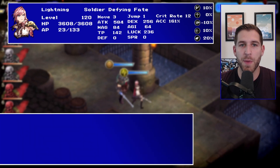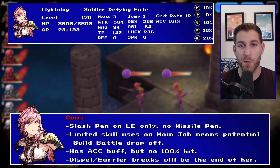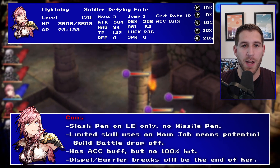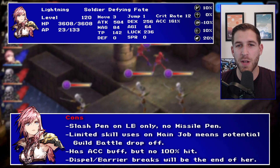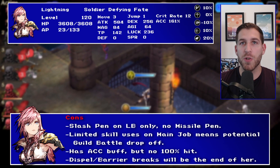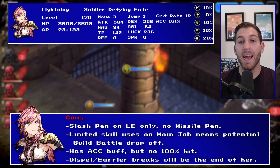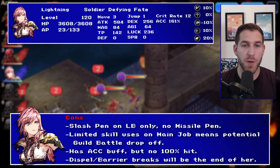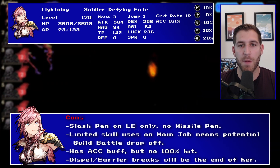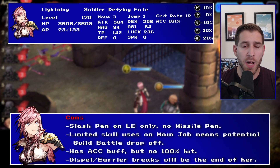For the cons, there's not too many. The biggest thing is that she doesn't have a lot of penetration. She does have the slash pen on her LB, but that's for one battle. If you're doing guild battle, she doesn't have missile pen or anything, which means there are certain units that will be strong against her. It's not common that you're going to have someone with super high slash and missile pen, but it is something to keep in mind. You have to supplement that — if you're doing trust stones, you're building slash pen and missile pen.